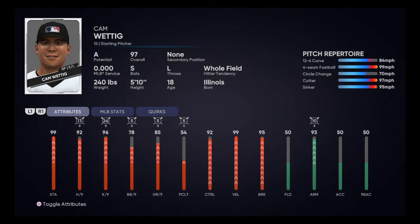Looking at this card here, you can see everything. These aren't his actual finished stats — he's 99 stamina maxed out, 92 hits per 9, 96 Ks, 78 walks per 9, 85 home runs per 9. Pitching clutch is low, I don't really worry about that too much. 92 control, 99 velocity, 95 break. So he throws very hard, very controlled, and it moves a lot. He throws a 12-6 curve, a four-seam fastball, a circle change which is the best pitch out of the whole repertoire, a sinker and a cutter.